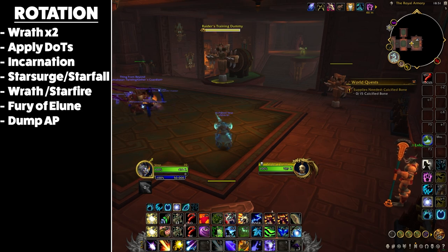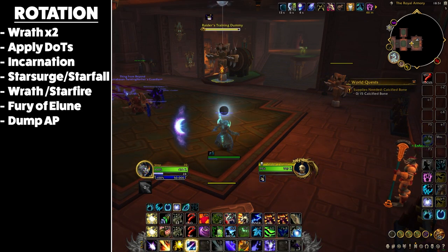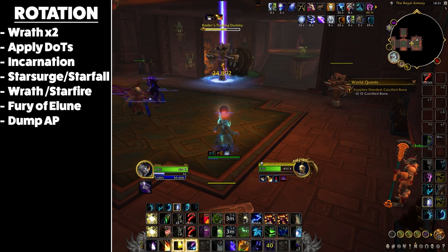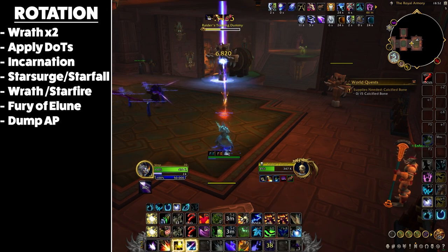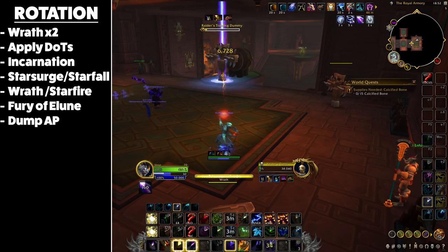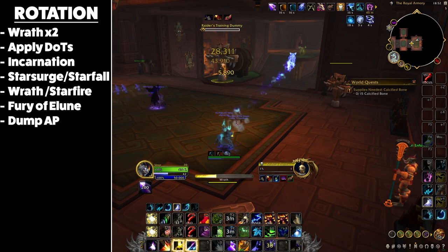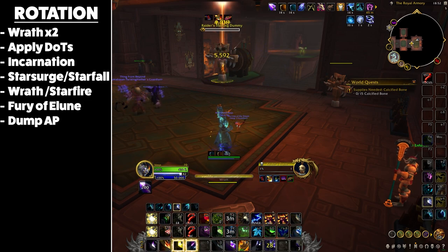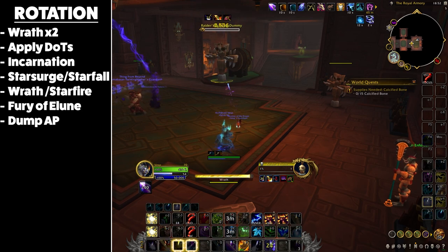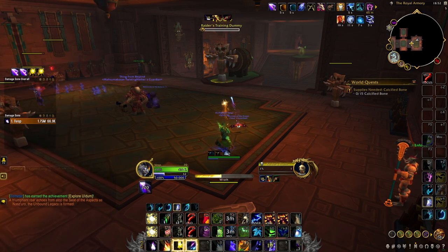You're going to start by pre-casting 2 Wraths at 2 seconds on the pull timer — this caters more towards a raid scenario. You'll then apply and maintain Moonfire and Sunfire, reapplying these dots when they have 30% remaining on their duration. After this we're going to use Incarnation. Then use Star Surge on single target or Starfall on AoE, and do not overcap your Astral Power. Next cast Wrath on up to 3 targets, or Starfire if there are 4 or more. Following this use Fury of Elune, and finally dump your Astral Power towards the end of your cooldowns.